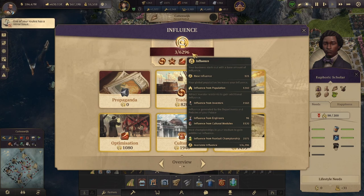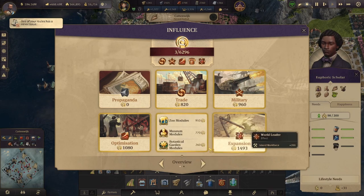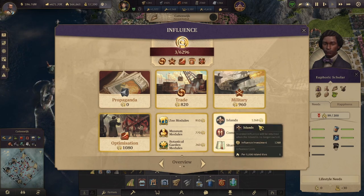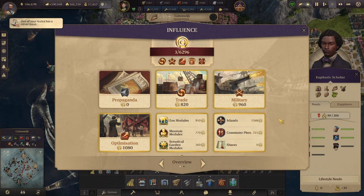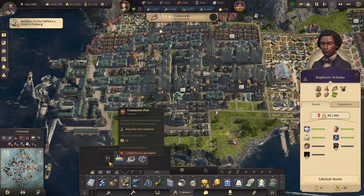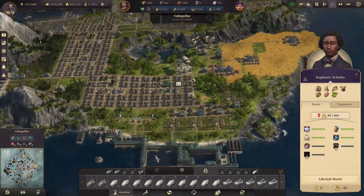I have a total influence of 6,296 — that's quite a bit of influence that I've used. We can see that right now at the end stages, culture is my highest one. I am working on trying to get all the zoo modules, all the museum modules, and all the botanical garden modules. I use it for cultural influence and expansion — notice the islands take influence, so I typically go around and try to take over a bunch of islands. We have commuter piers here too, which become unlocked in the engineer phase, and those commuter piers cost 15 influence. That's why I try not to spend it on propaganda, and instead use it to make commuter piers and increase the size of our nation.